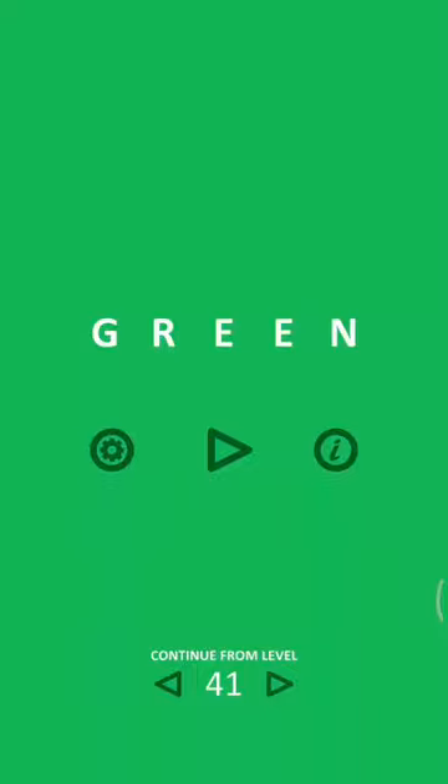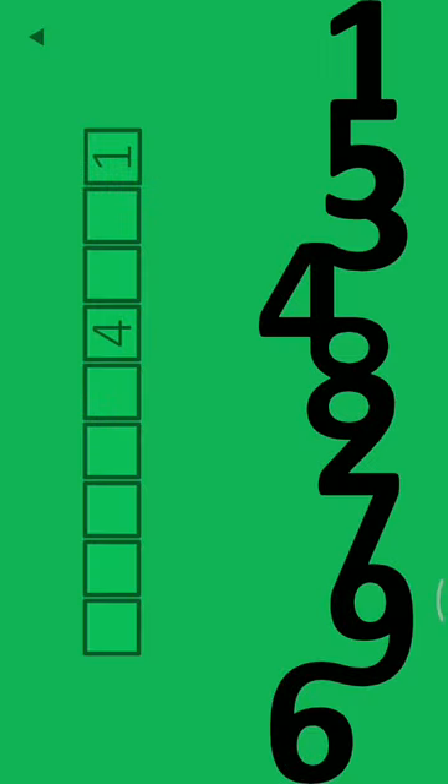Hello friends, this is a game called Green and we are playing level number 41 of Green. On the right side we have some numbers: one, five, three, four, eight, two, seven, nine, and six.